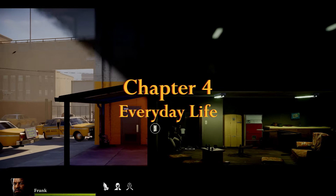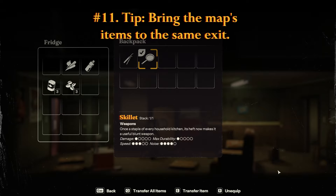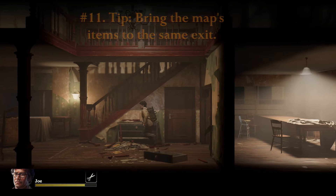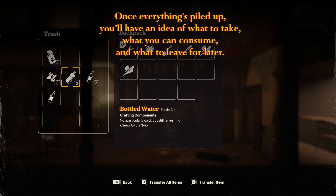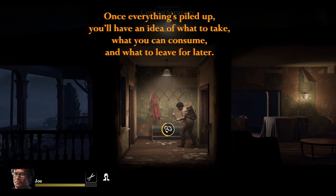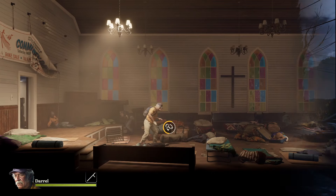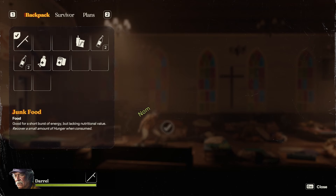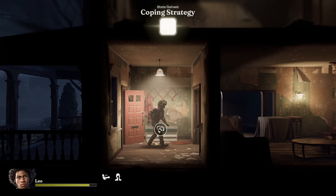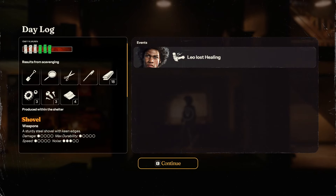Chapter 4: Everyday Life. When you first enter an area, don't get caught up in looting right away — take a peek at what's on offer. Try dropping off resources near the exit, then explore further. Once you've got everything piled up, you'll have a clearer idea of what to take, what to consume on the spot, and what to leave for later. You can eat, drink, or use meds while on a scavenging run. Harshaw Presbyterian has 6 bags of junk food — sending a hungry scavenger lets you bring them home in his stomach. Scavenging happens in the same phase as when you left the base, so if you bandage up during the run, you'll already be patched up when you return.